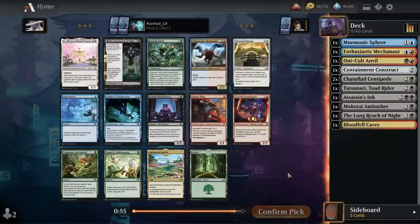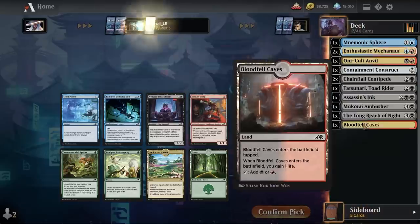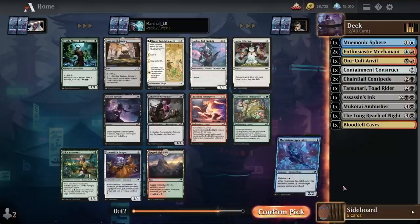Oh, there's another one that could get interesting — there's also another Mechagnome. Sling-Gang Lieutenant, Song-Shaper — sure. An Uncharted Haven which we could probably use. I would play Tamiyo's Completion but it's not really a priority. I think it's between these two, and I'm just going to go with another Mechagnome. I want more colorless stuff so I can start taking advantage of the cost reduction. Moon Snare Specialist — great card, I'll take it.